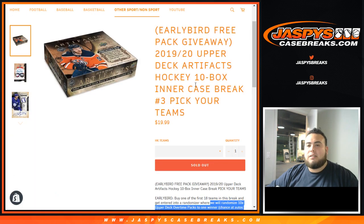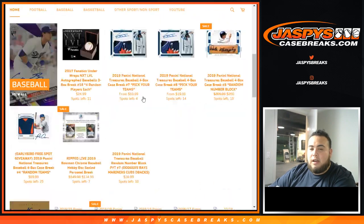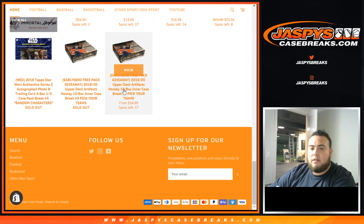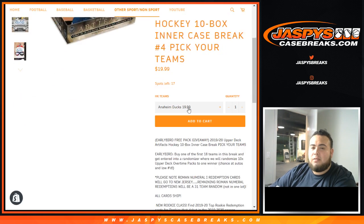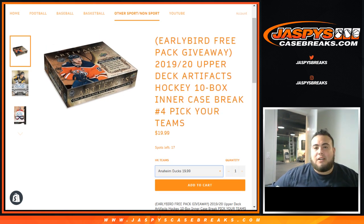There you go guys — this was Artifacts Hockey. Probably can't do it tonight because we're running out of time, but tomorrow we can do Pick Your Team number four. 17 left, and there's still a handful of early bird spots available to have a chance to win the Overtime Wave packs. Number four guys — JaspiesCaseBreaks.com. Appreciate it.